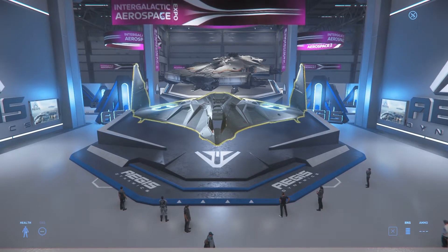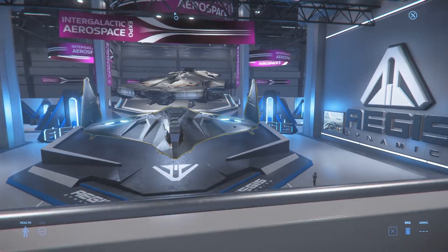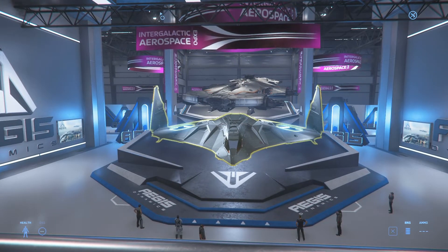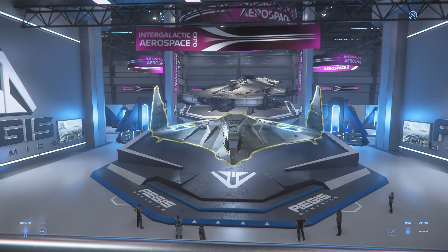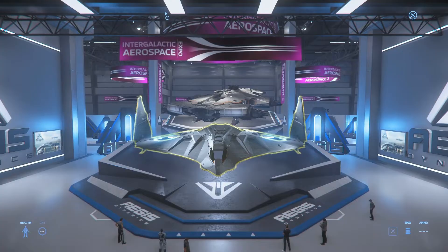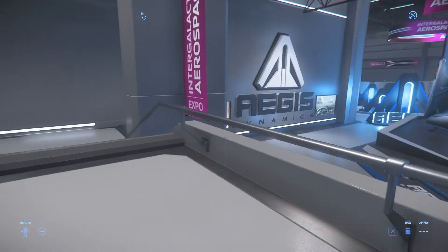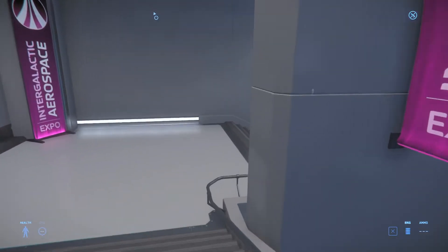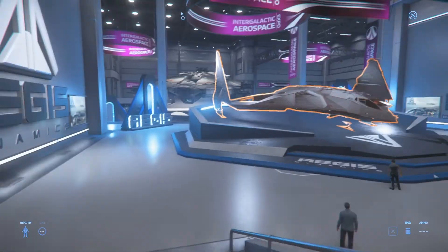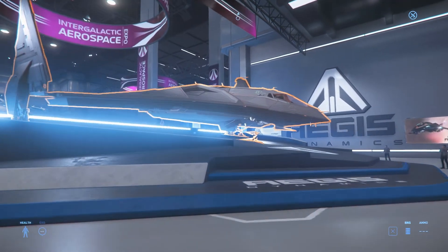Welcome back to Star Citizen and Day 6 of the Expo where we're being graced with a manufacturer that actually has a lot of ships. In addition to that we have two halls, because apparently they didn't manage to fit all of the Aegis Dynamics ships into just one hall. This is actually the second hall - we were just in the first hall and there was nothing there, so let's start with the second one and hope that CIG sorts it out.